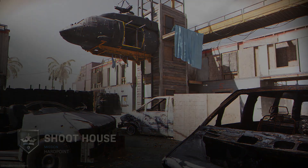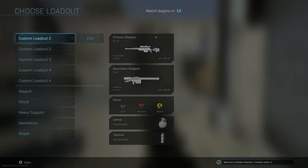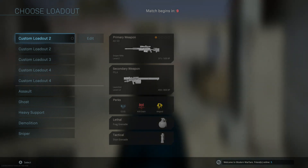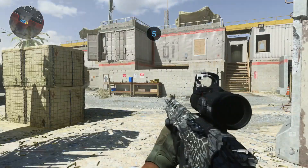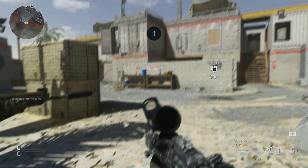Hey, what is going on guys, it is Riley back here with a short video on how to get FAL and Odin assault rifle hip fire kills easy and fast. This technique works with all assault rifles, but many of them are fully automatic and have a fast rate of fire, so it's usually easier to use a laser sighting setup.